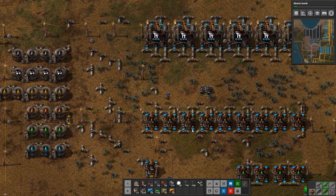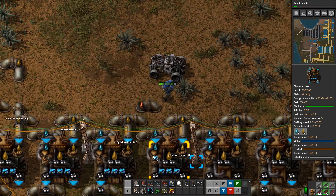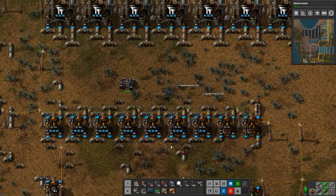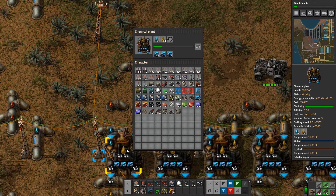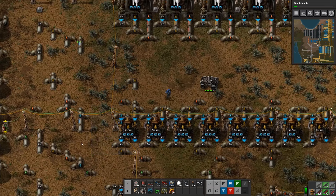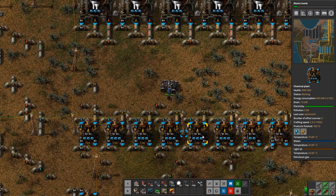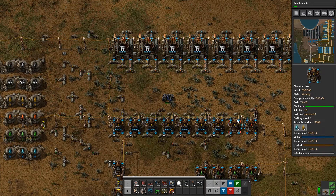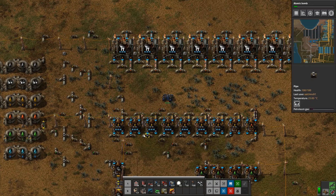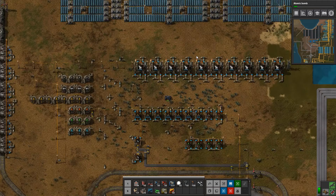That's where speed modules come in. Now every one of these factories is working at crafting speed 2.5, so 150% faster — that's going to help out pretty significantly. The thing is, when you speed up this part of the process, the parts behind it will start to fall behind, so I need to be aware of that. The other thing we're going to solve next is that our crude oil is going to start depleting.